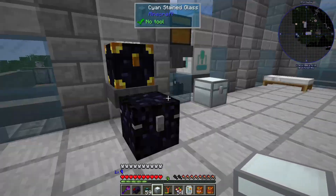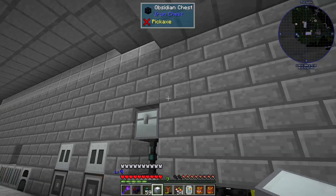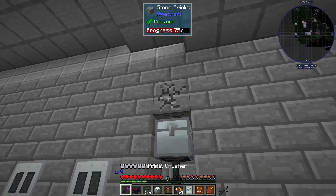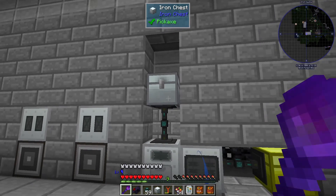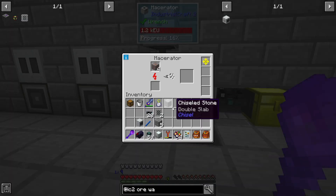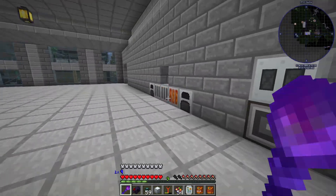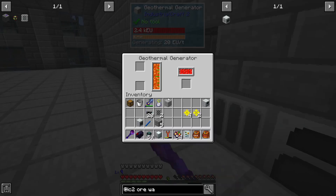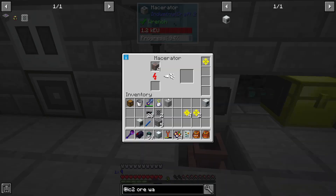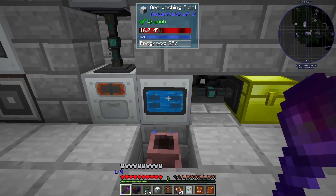Ore comes in, goes into the macerator. Let's just get some copper ore to test. Copper ore comes in, it gets macerated. Power generation is going okay and we are going to get low on lava eventually. Then it's going to go straight into the ore washing plant, and we might work on some upgrades to make these go a bit faster, which means we'll probably want to increase voltage as well.